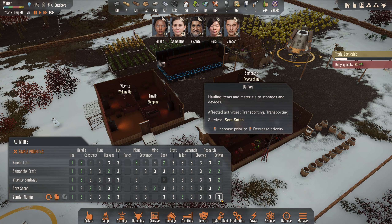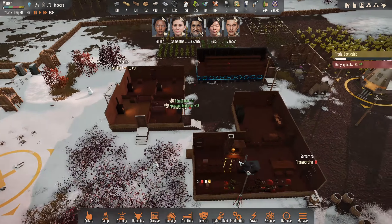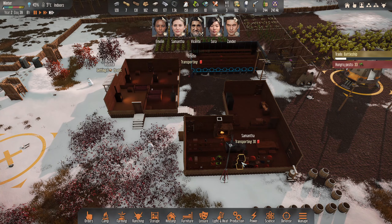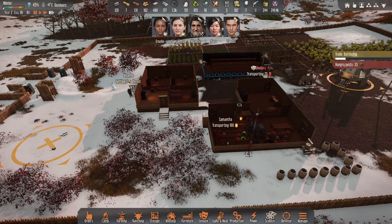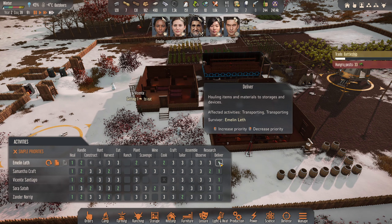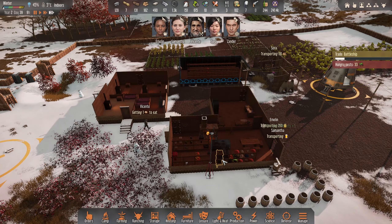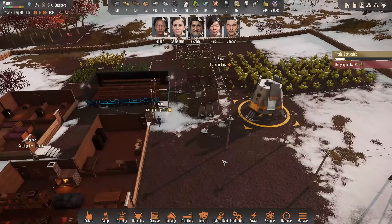So let's change that then. Get them all on deliver right now. So I'm going to push them all to empty this out and get it in the freezer here because we need that food. Get them all handling everything, moving it. So they should move all this stuff over. Lovely stuff - over it goes into the freezer right here.